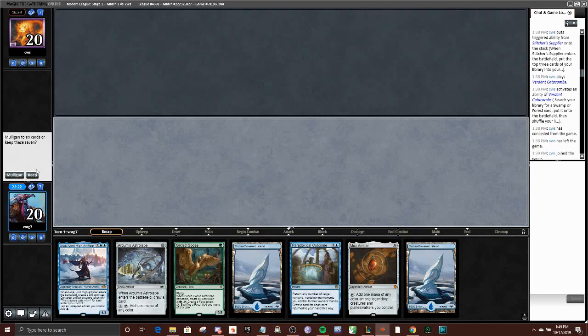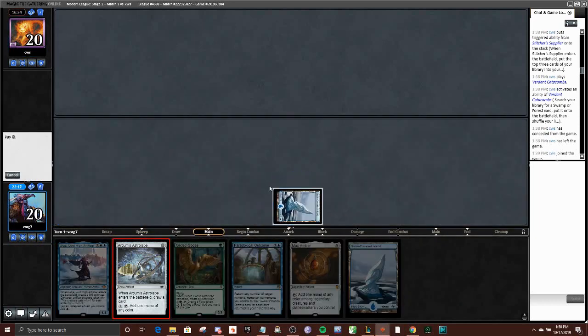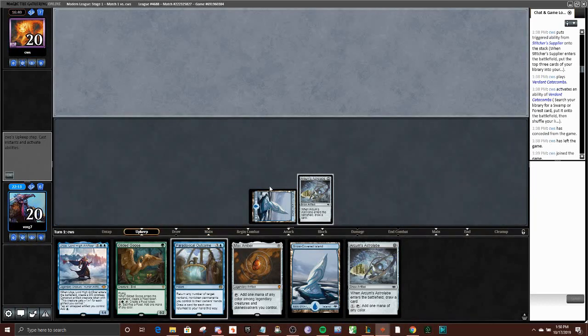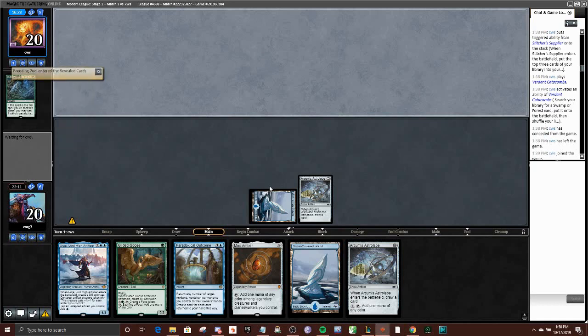Alright, and we're on the play — quite a solid draw here. Playing Urza ahead of schedule, always love to see. Our opponent is resolving Once Upon a Time, looking for those high-impact cards. Pretty cool that Once Upon a Time lets them add a lot more consistency to a combo deck like this.